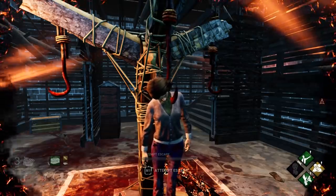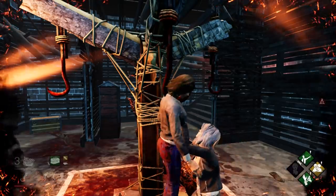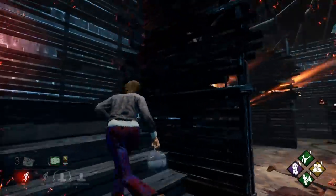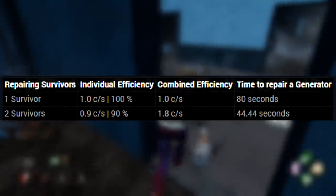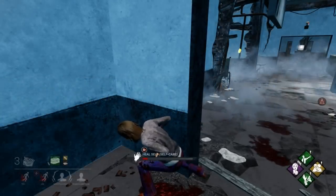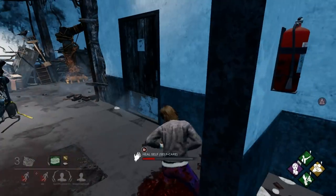That right there is a big part of the reason that I don't like using self-care anymore. A 32 second heal is just so inefficient for your team. That is 32 seconds that you're not spending on a generator. And generators take about 80 seconds to complete when you're by yourself, and approximately 45 seconds when you have just one other teammate working on them with you. So you can see how much time you're sacrificing when you're just spending it self-healing.